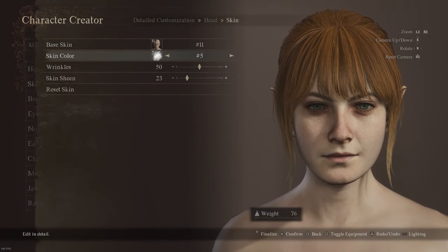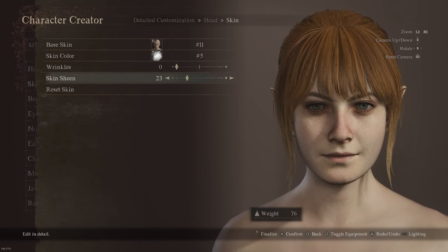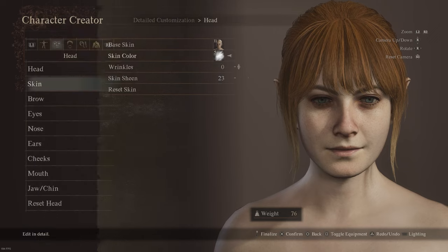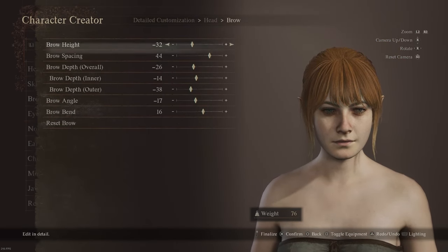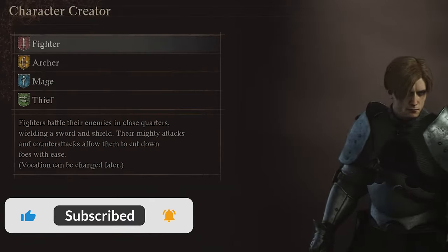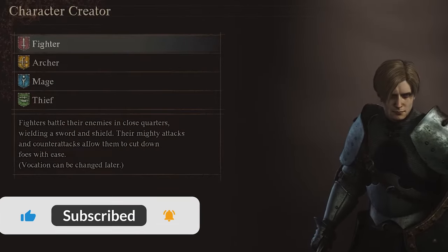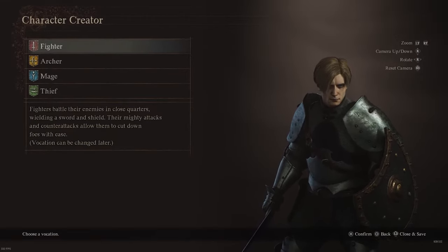Let's go over character classes, or vocations. In this game there are various character classes, but when you start your journey you will be asked to choose among four possible classes. You can unlock more later in other ways. The four starting classes are Fighter, Archer, Mage, and Thief.